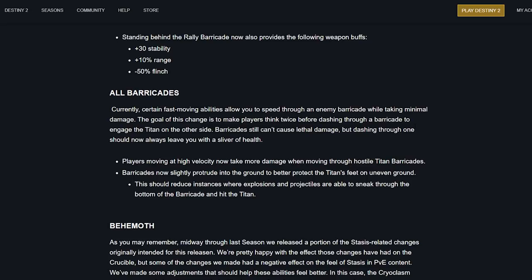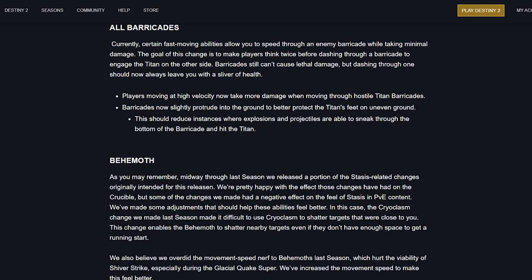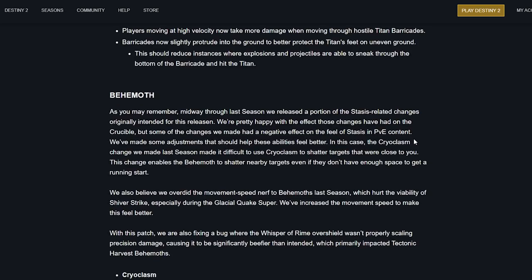For all barricades: certain fast-moving abilities allowed players to speed through a barricade while taking minimal damage. The goal is to make players think twice before dashing through a barricade to engage the titan. Barricades still can't cause lethal damage, but dashing through one should now always leave you with a sliver of health. Players moving at high velocity will take more damage moving through barricades. Barricades now also slightly protrude into the ground to better protect the titan's feet on uneven terrain.